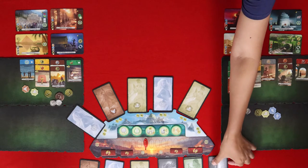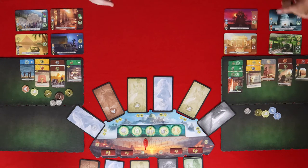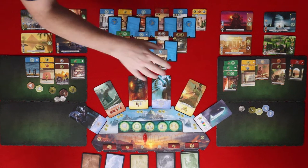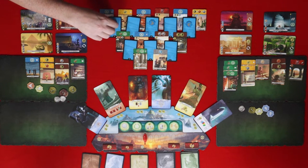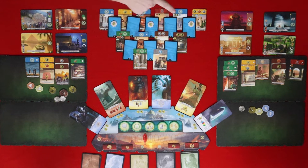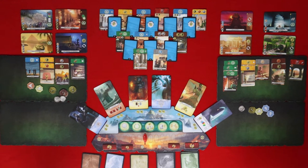We're set up for Age Two, with all deities revealed and the structure set for the second age. We also reveal the offering tokens now: minus two, minus three, and minus four coins — these reduce the cost of a deity for whoever gets these tokens.